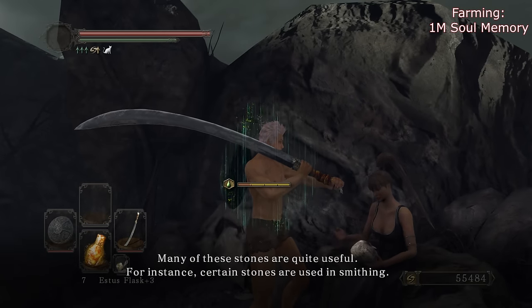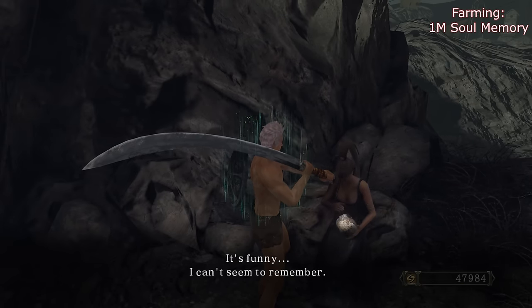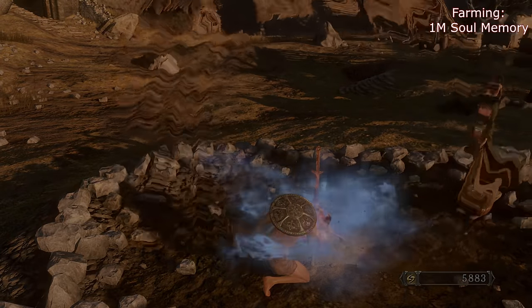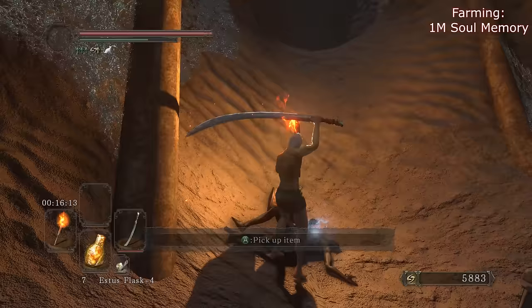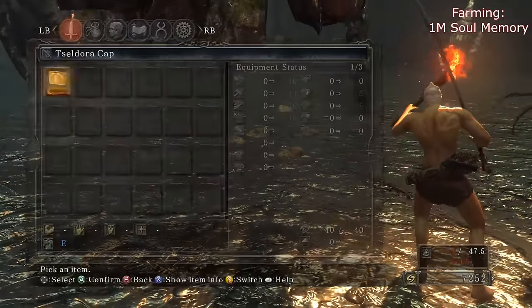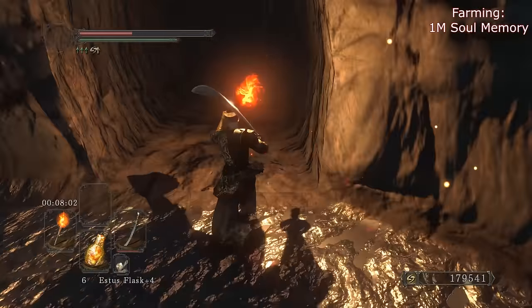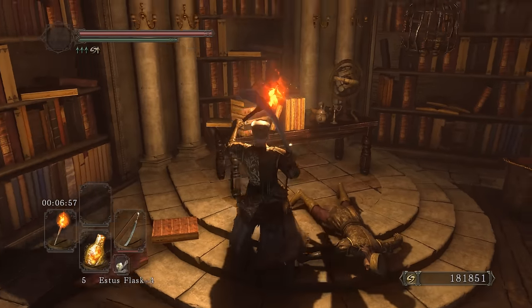She sells one Bonfire Aesthetic, so I'll just talk to her so she relocates back to Majula. That's why I like farming Rotten honestly — after you kill him you can just go to the DLC and pick up a bunch of aesthetics. Petrified Dragon Bone respawns — we'll get an extra one. Boom — beautiful! Already have a million souls. Someone killed Malin too — hold up, it's not just me, it's this guy too.